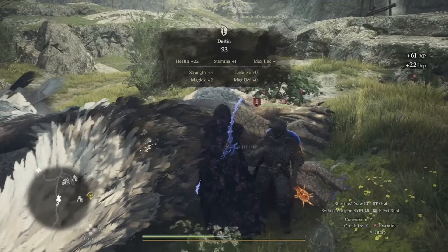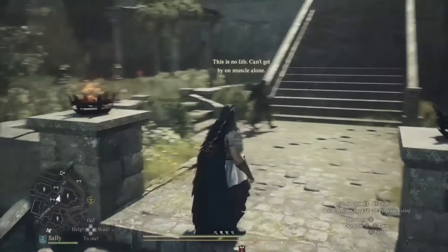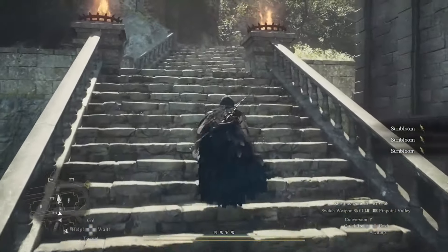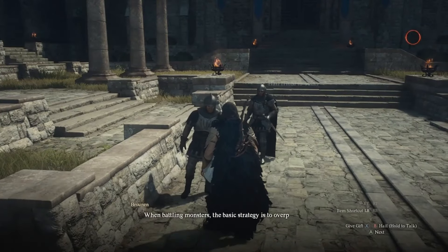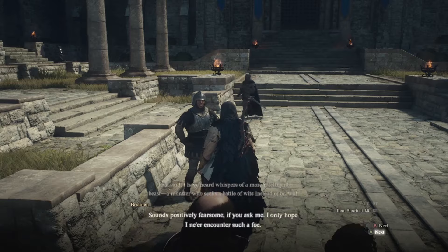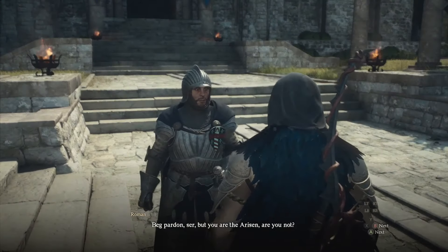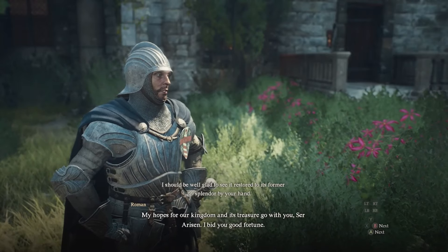That will be in Vernworth, and that is where you also start the side quest. Make your way there, up all of the stairs to the palace. You're looking for a guard — specifically the one right here behind this one. Talk to him and he will tell you that he wants to speak with you in private.